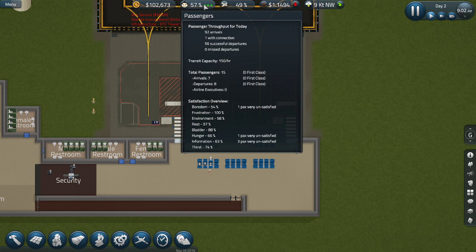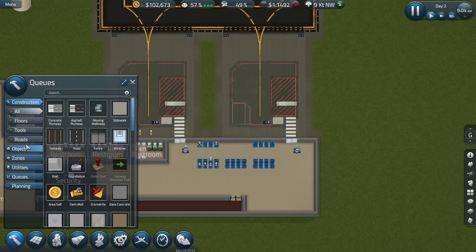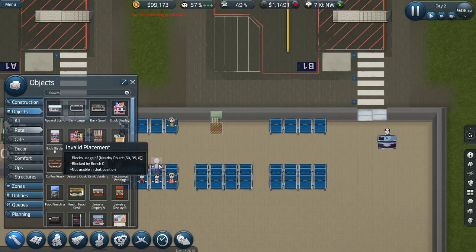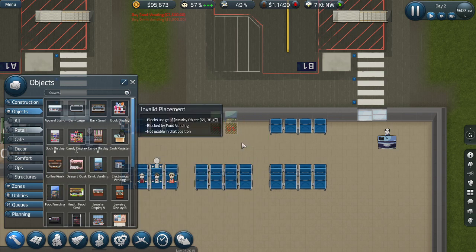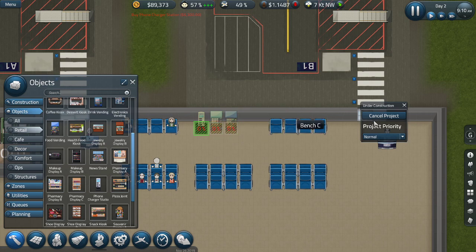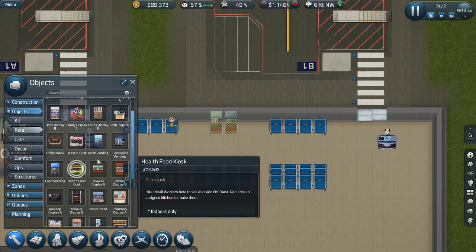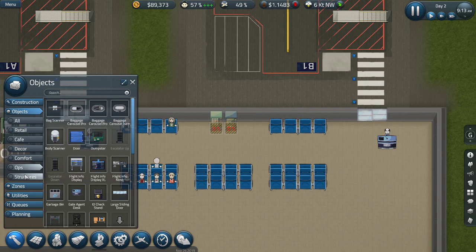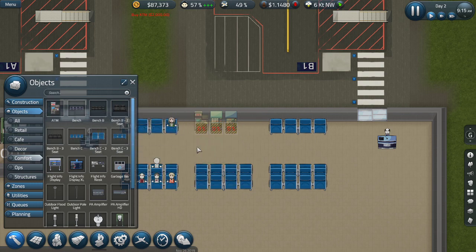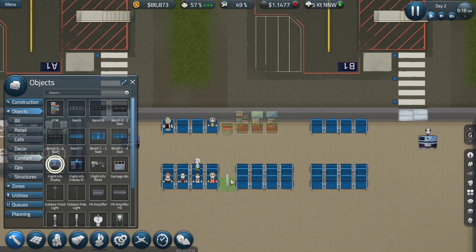Now they're working on this - it's fine, it's all fine. Seems like we have pretty satisfied passengers but we're going to make them even more satisfied with our retail options. Retail - we want to fill up this place with some drink vending and food vending both. I want this elsewhere actually. Where's the ATM? It's in comfort - interesting. Put the ATM there, and I'm gonna put bins up there because you're gonna have bin overload pretty soon.